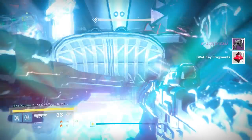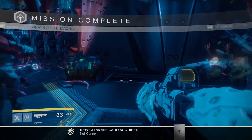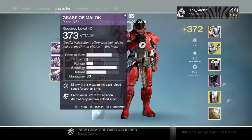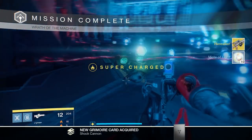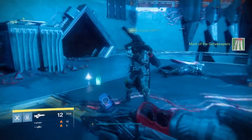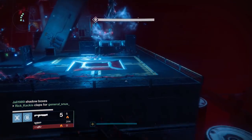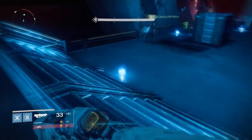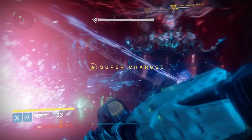Killing him produces two raid chests. The first is a special final encounter chest where you get primary weapons — including the raid scout rifle — which can only spawn in this final encounter. The other chest is openable with SIVA cache keys. At this point you should have gotten quite a few fragments throughout the raid, and you can fashion a key from ten fragments by opening your inventory and holding Square or X.